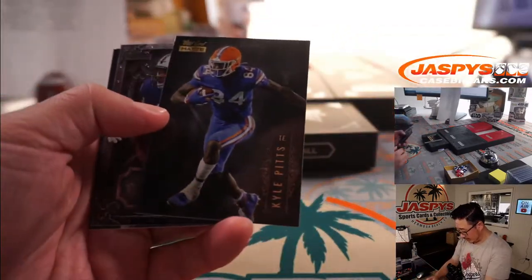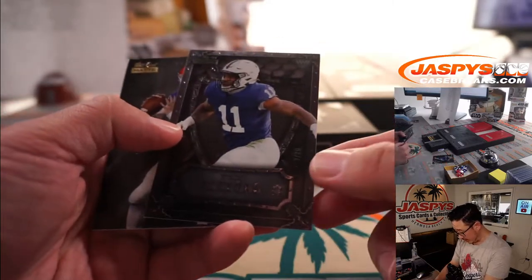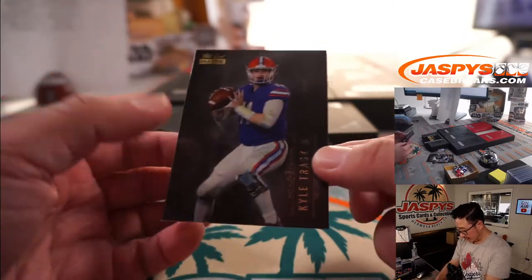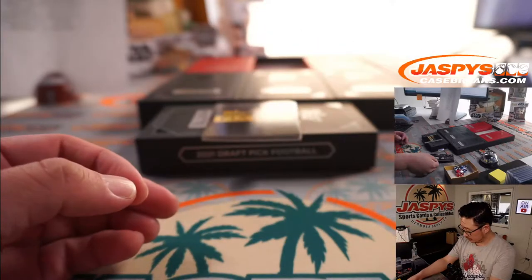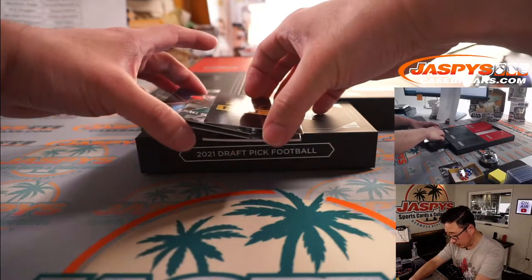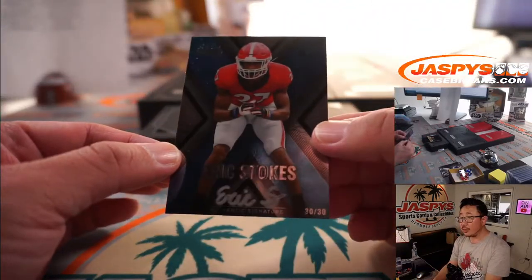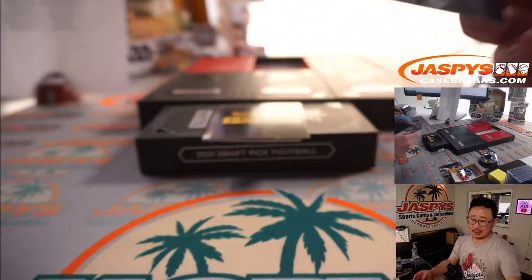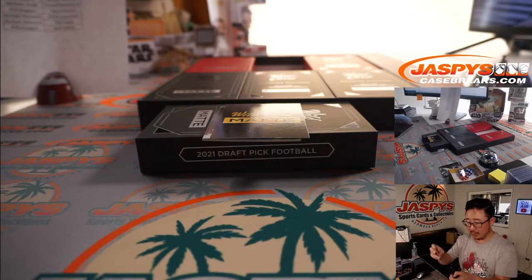Kyle Pitts to $3.49, Micah Parsons to $20, and Kyle Trask to $3.49. And your autographs — first one is Eric Stokes, 30 out of 30, silver ink autograph for Will Driggers. Where there's a will, there's a way. That's incredible.